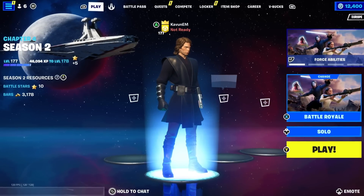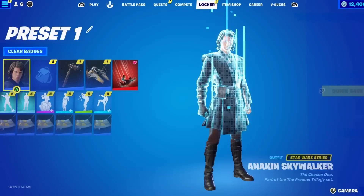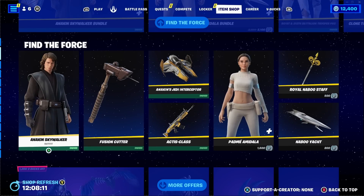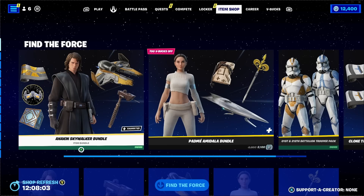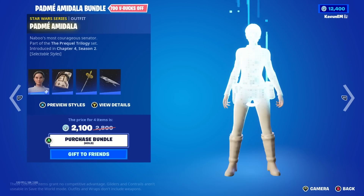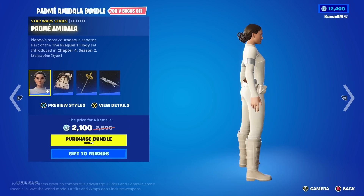Before we get started, I just want to remind you guys that I am still gifting my subscribers whatever they want from the item shop. So if you would like to have a chance to get a free gift from me — it can be basically whatever you want, including all of these new Star Wars cosmetics and the Chapter 4 Season 2 Battle Pass — all you have to do is subscribe to the channel, drop a like on this video, and comment down below your Epic Games username so I can add you and send you the gift if you end up winning.